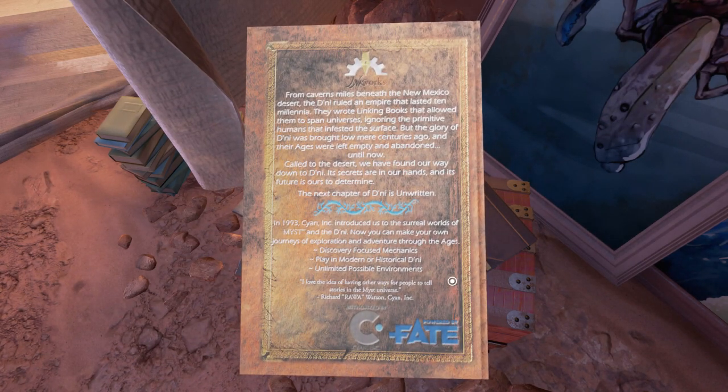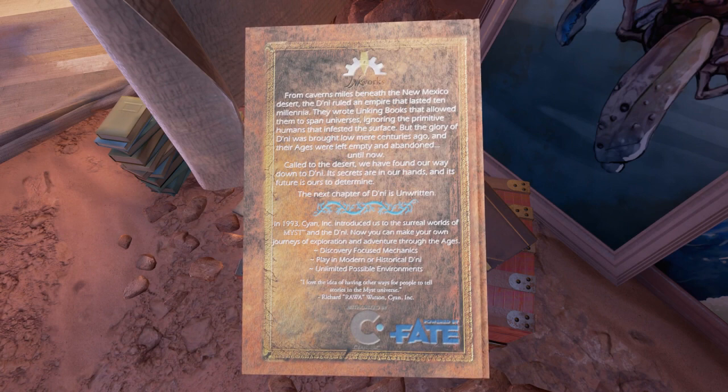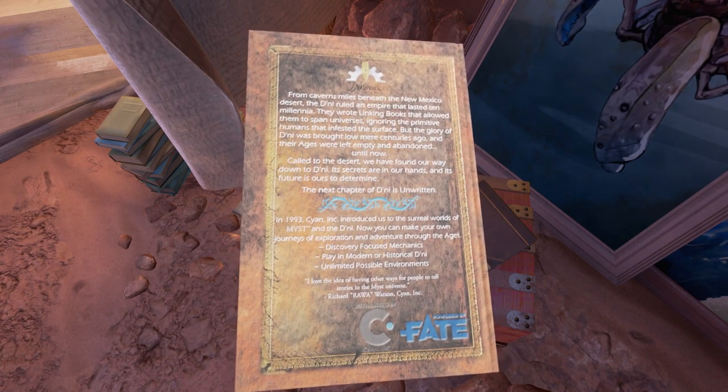From caverns miles beneath New Mexico desert, the D'ni ruled an empire that lasted 10 millennia. They wrote linking books that allowed them to span universes, ignoring the primitive humans that infested the surface. But the glory of the D'ni was brought low mere centuries ago, and their ages were left empty and abandoned until now. Called to the desert, we have found our way down to D'ni. Its secrets in our hands, and its future is ours to determine. The next chapter of the D'ni is unwritten. 1993, Cyan.